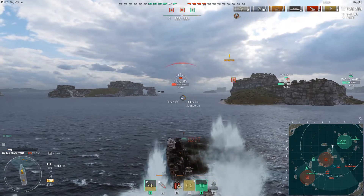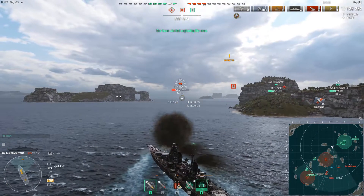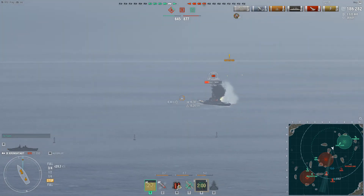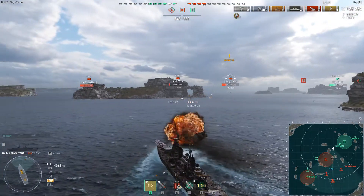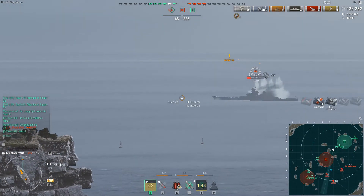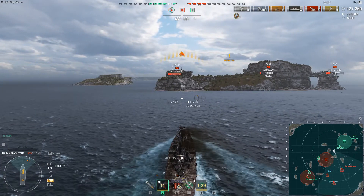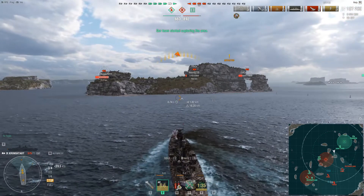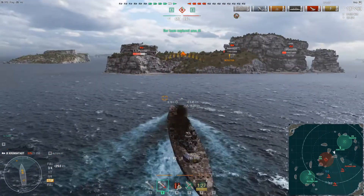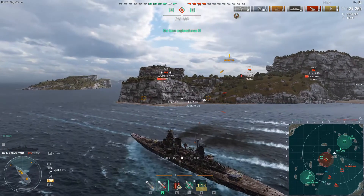We pop a pre-emptive radar in case a DD is close, or maybe the Iowa will stumble into our radar so we know where he is. Two hits, 9k — we're almost done for. Thankfully he's angling against the rest of our ships; I think the Odin spooked him. Just a little more free damage — there's no point stopping to shoot since our concealment is 18.2 and we'll be spotted anyway. Maybe we can get behind the island in time. There's the other Iowa slowly pushing.